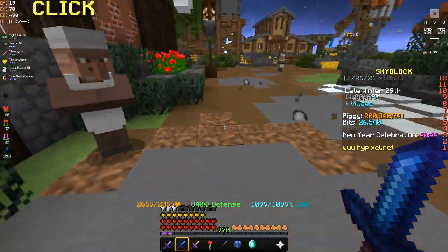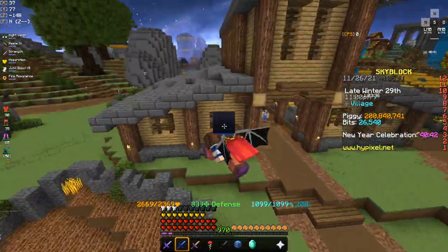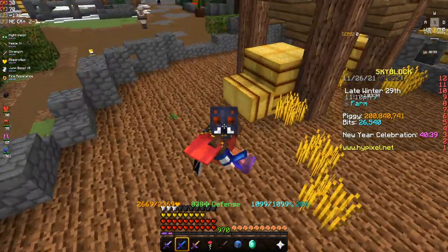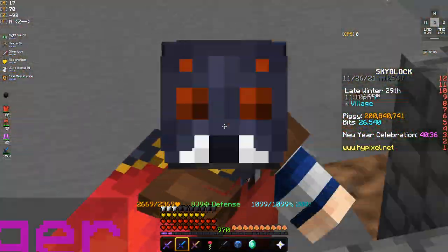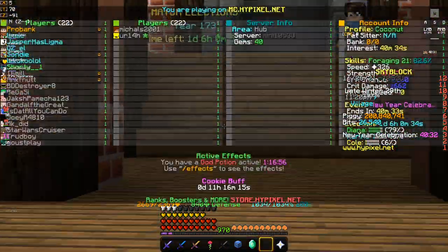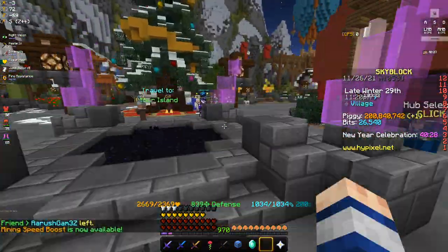When fire sale skins first come out, there's no set price — the users have to set the price themselves based on what they think the item is worth. So people usually start guessing low when it first comes out, meaning the item is usually a lot cheaper than what it's actually worth because no one knows the real price yet.